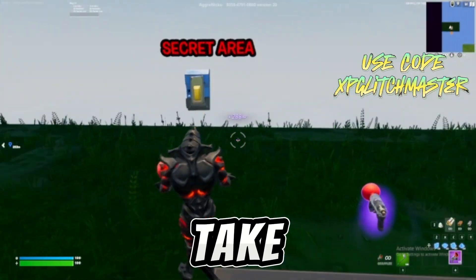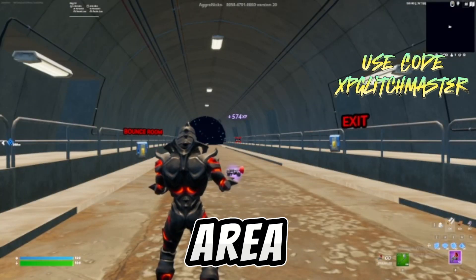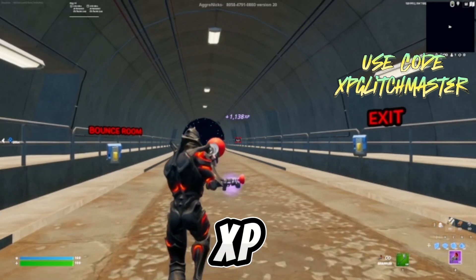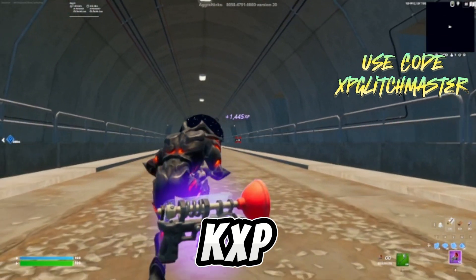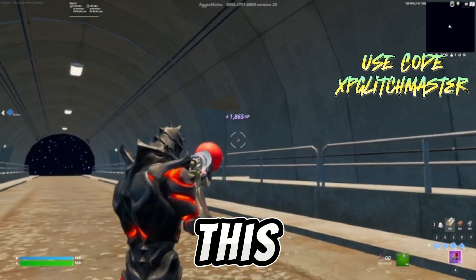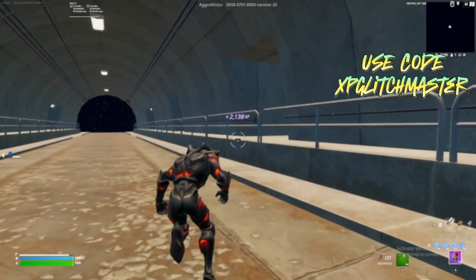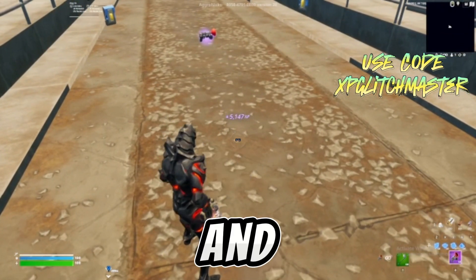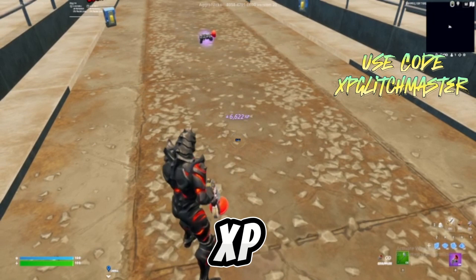If you don't have a grapple, just take one. Go to a secret area and once you're here, you're just gonna go for the first XP glitch. We're already at 1000k XP without doing anything. So just go over to this right corner over here and you'll see this — Admin XP. Just press on this.